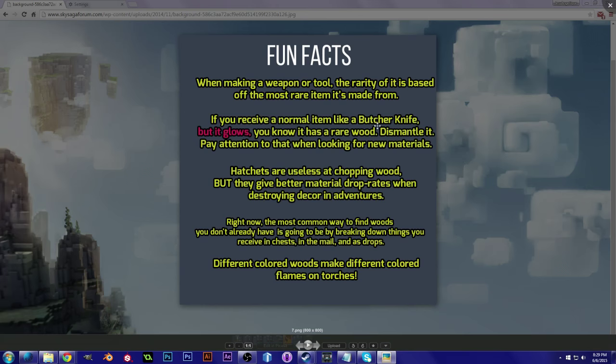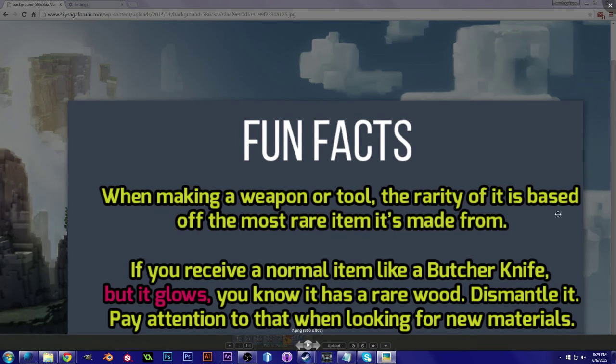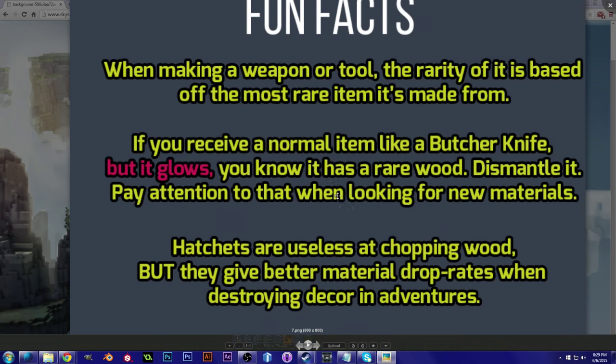Here are some fun facts. When making a weapon or tool, the rarity is based off the most rare item it's made from — so whatever the most rare material you craft with is, that determines how rare your item is. If you receive a normal item like a butcher knife but it glows, you know it has a rare wood — dismantle it and pay attention to that when looking for new materials. If you receive an item in the mail or as a drop and it seems normal but glows, that usually means it has a rare material within it. Dismantle it to get its materials — that's how you're going to get the majority of your rare materials.